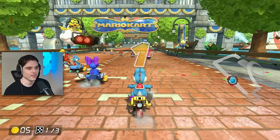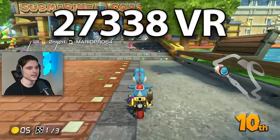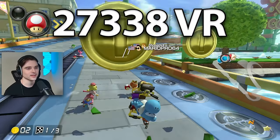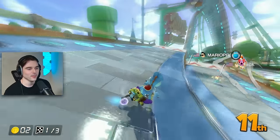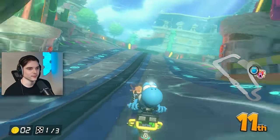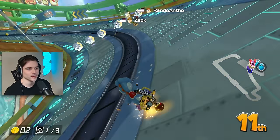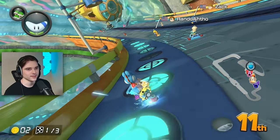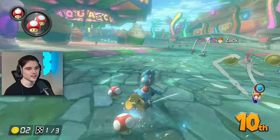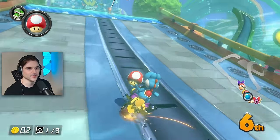We're back for day five of how much VR can I gain in a single week. Today we're rocking with the Varmint, going through all the meta builds with light blue Yoshi. This is probably the most underrated and underused of the bunch — it shares the same stats as the city tripper and pipe frame, although basically no one ever uses this combo.